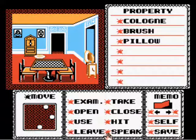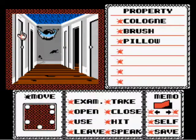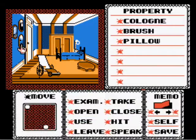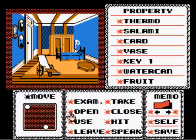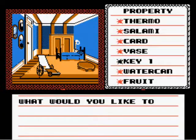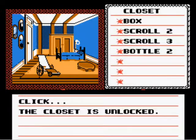We're going to leave this room. We're going to go back upstairs. We're going to go back in this room. And if I recall... use key on this. The closet is unlocked.